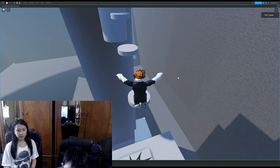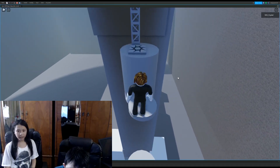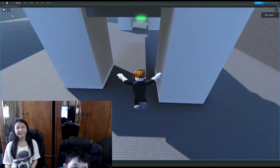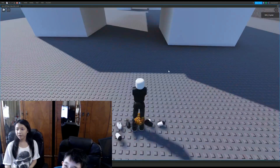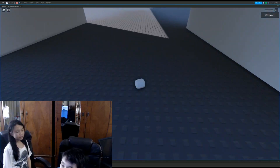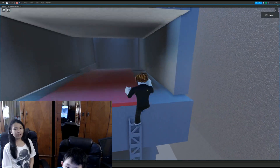We have to go on these small cylinders leading all the way up in front of the dragon's mouth. Don't worry, everyone makes mistakes. After we reach, we are now in the dragon's mouth.